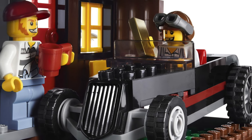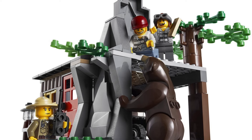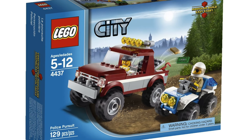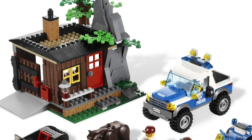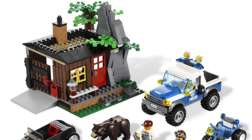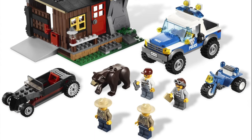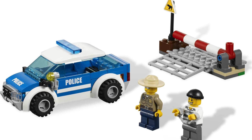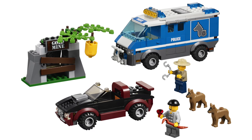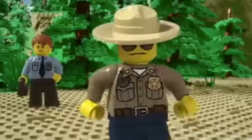LEGO did a great job at making sure the robbers and criminals also felt unique to the forest sub-theme. Whether that was the police pursuit containing a police buggy and an older pickup truck, or the robbers' hideout featuring a cabin built into the side of a rock formation along with a police truck, LEGO did not forget about giving the robbers their own unique look in this wooded world. Sure, sets like Patrol Cart aren't anything special — it's practically a basic police car — and part of me wishes Police Dog Van was a bit more forest-centric. But regardless, Forest Police overall succeeded in creating a lineup of sets that brought something new to the police property for the first time in years.